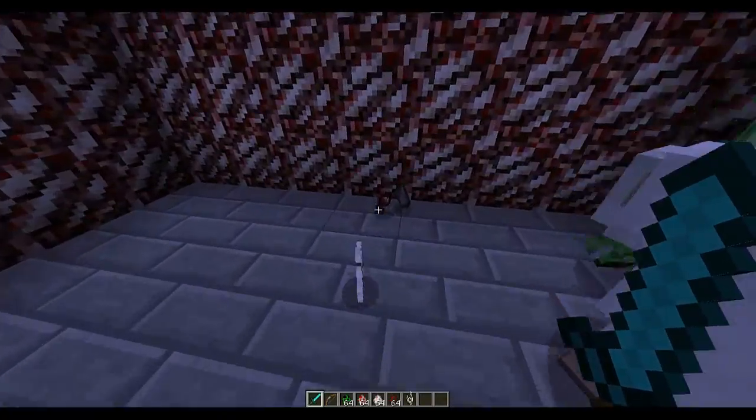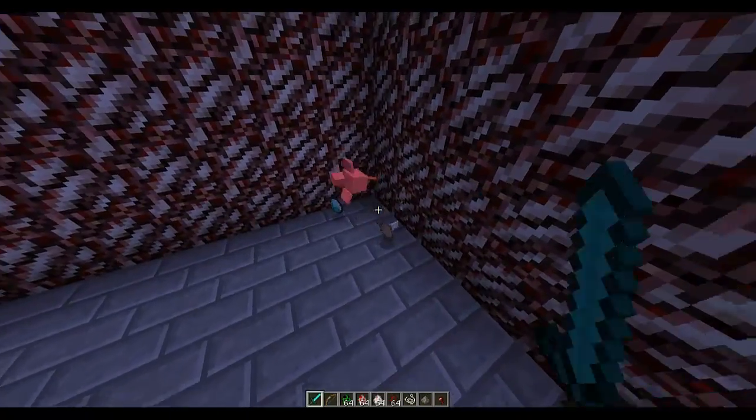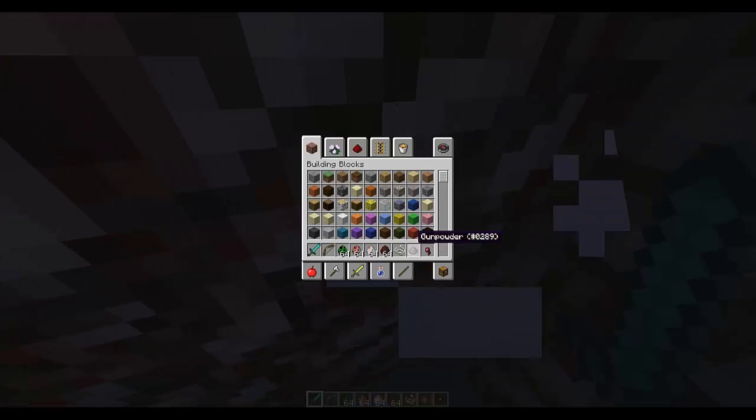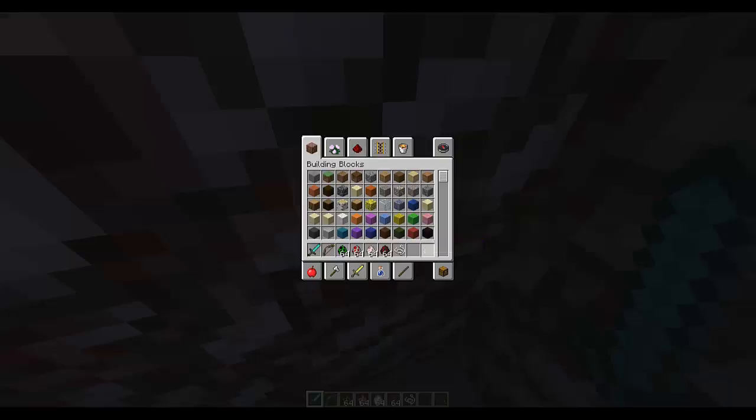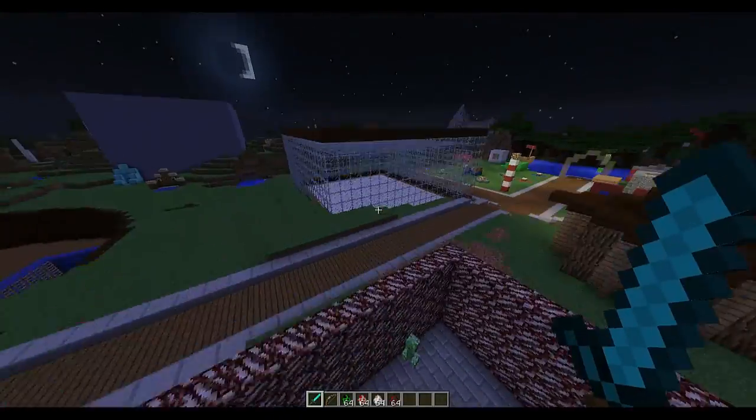I have already configured this chicken to drop diamonds when it's killed. So if we look in our inventory now, we can see it drops a diamond. There is a certain percentage chance to drop that.